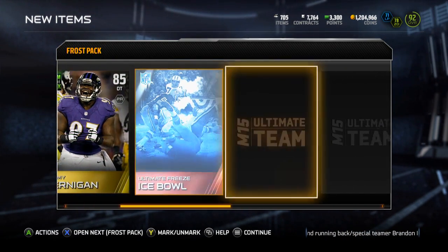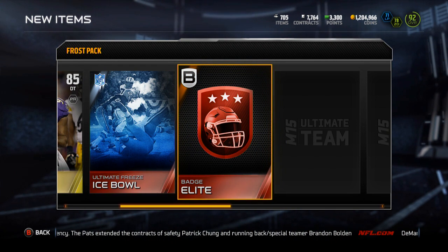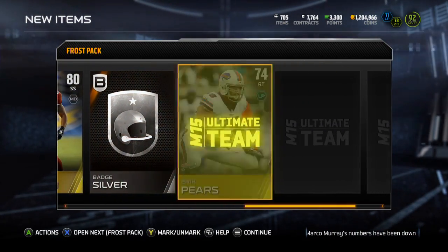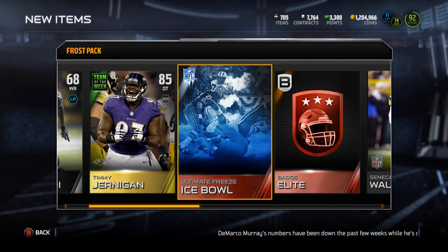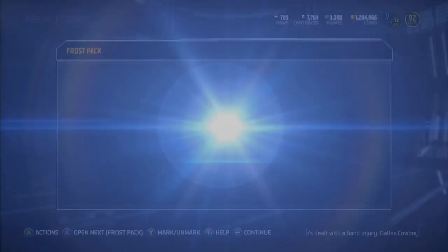Timmy Jernigan, Ice Bowl — oh, another elite badge! What is going on here? Dion Buchanan — oh my gosh, another elite badge! Let's go baby!